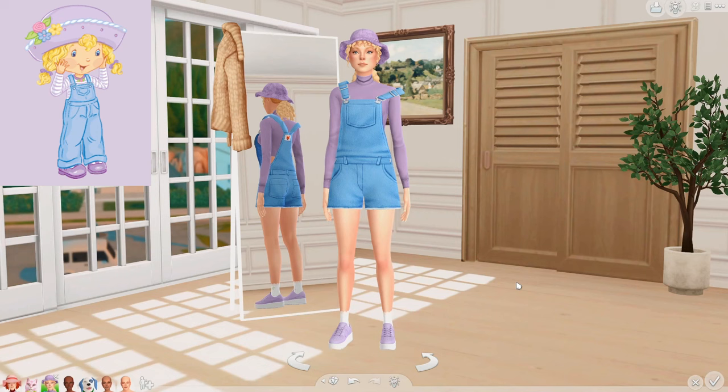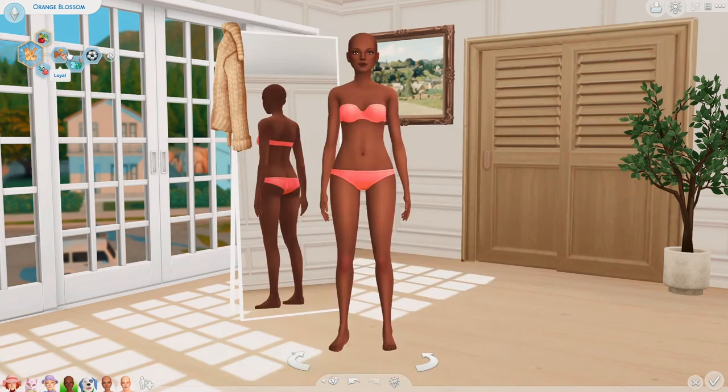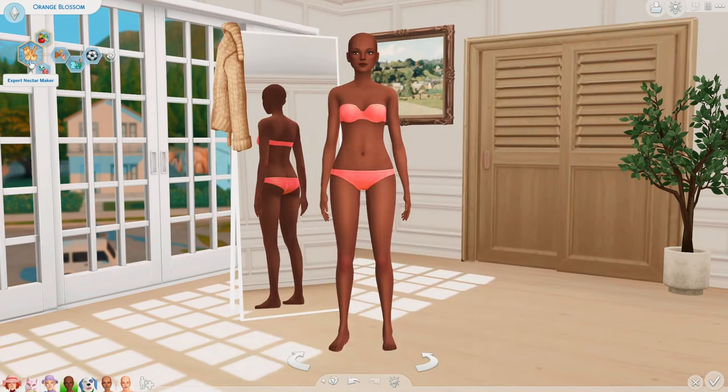And that is it for Angel Cake — I think she came out adorable. Next up, we are going to be doing Orange Blossom, one of my favorite characters. I love her design and her personality. She is very sporty, she likes the earth a lot, she likes gardening, and she's a very loyal friend. So I gave her the loyal trait, the loves the outdoors trait, and the active trait. Orange Blossom runs her own juice stand in Strawberry Land, and she is a juicer — she's really good at it. So I gave her the expert nectar maker aspiration.